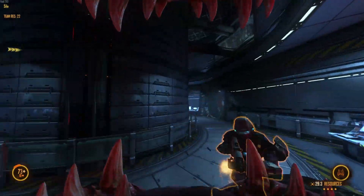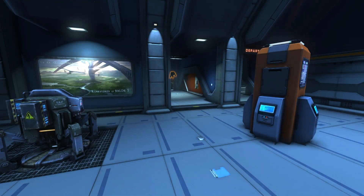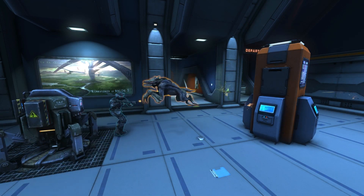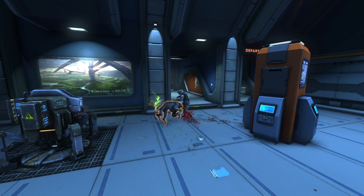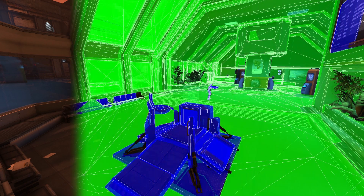Games like Natural Selection 2 require physics calculations to underpin their gameplay. In combat between Marine and Skulk, physics objects are constantly colliding and interacting with each other. As well as sponsoring the NS2 World Championship, NVIDIA provides the physics library that allows these interactions to happen — it's called PhysX.